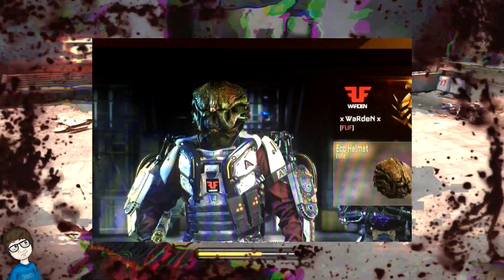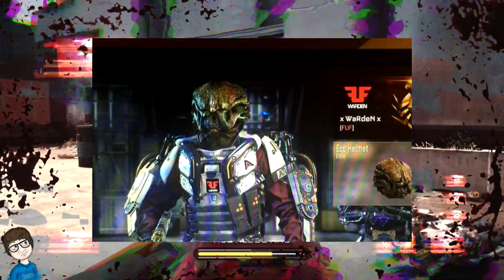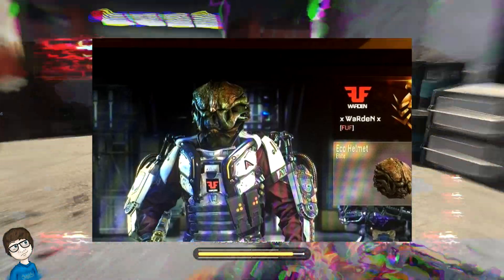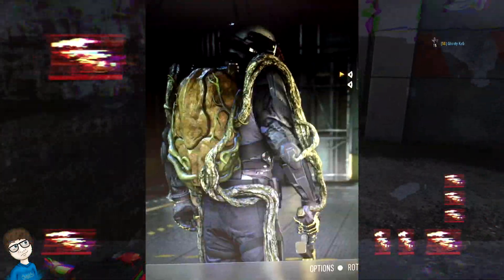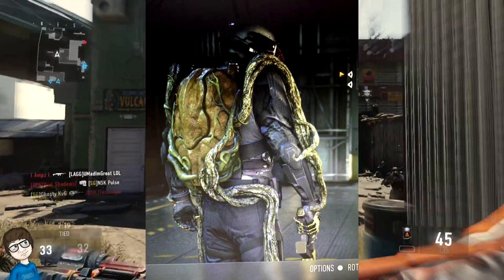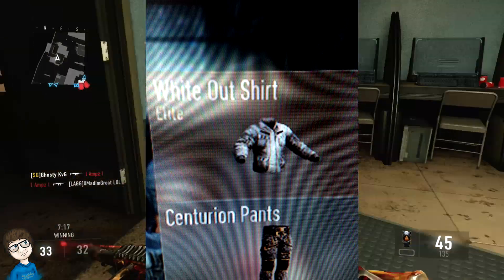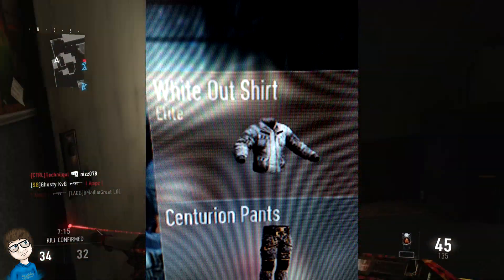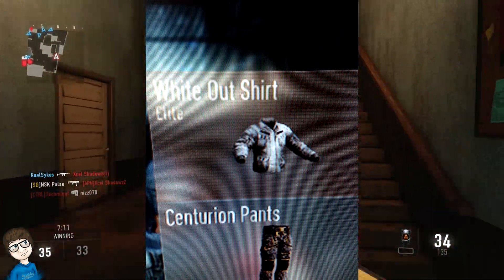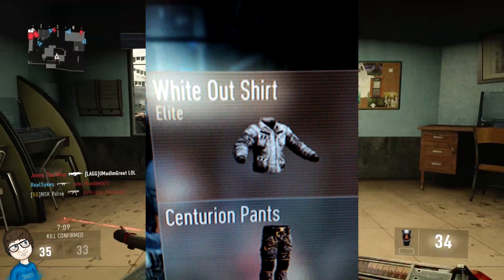The new Advanced Supply Drops went live today on Xbox One and users have been sending us images via Twitter. We'll make a gallery below of all the new gear that players are earning. Their new Eco, Wideout, and KVA Believer sets are exclusive to Advanced Supply Drops. I will be having every single image pop up on the screen — credit will be down below where credit is due.